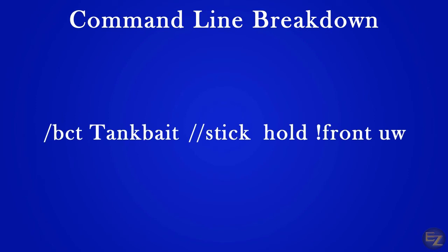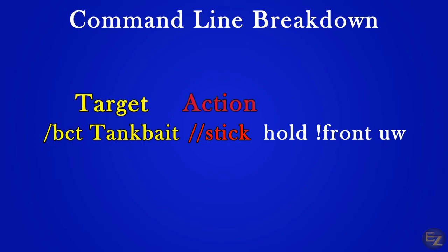We can deconstruct this line into three pieces. Slash bct tank bait is the first piece, and what we will call the target. This piece establishes who is performing the action. The second piece is slash slash stick, and what we will call the action — this piece expresses what the target is going to do, and it's easy to identify because we're using two slashes instead of one. The third piece is hold front uw, and what we will call the qualifier. This piece acts as the substance to the action.